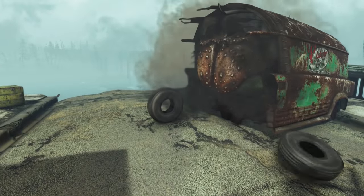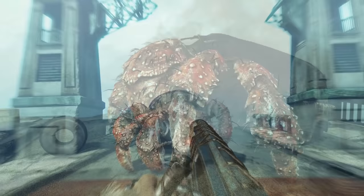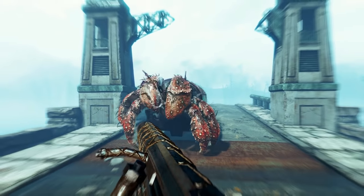Last but definitely not least are the hermit crabs, who are protected by the shell of a salvaged van.